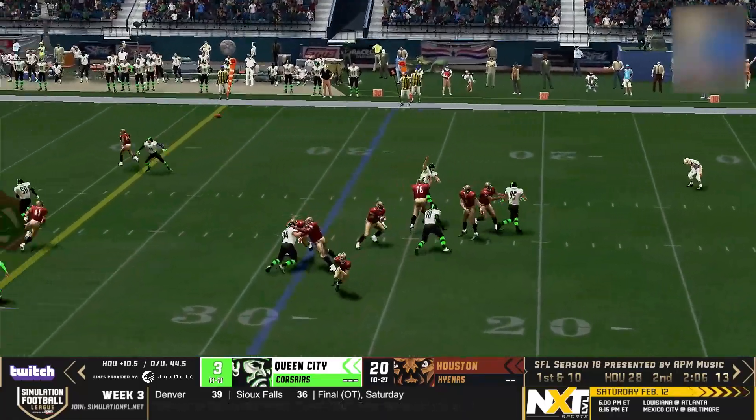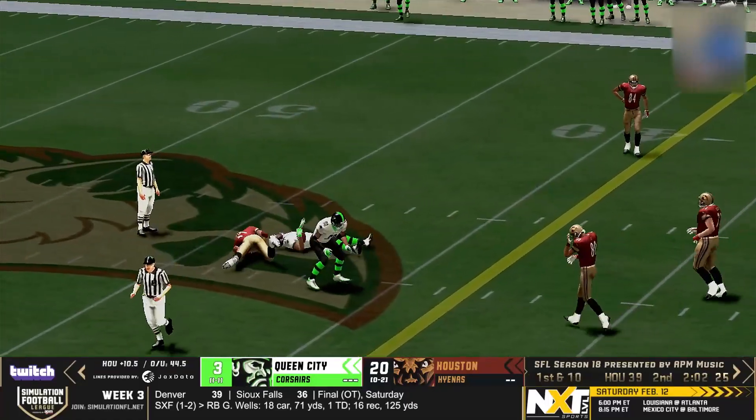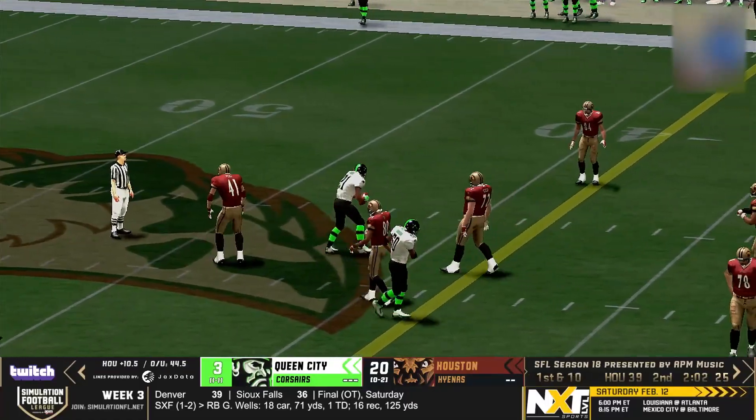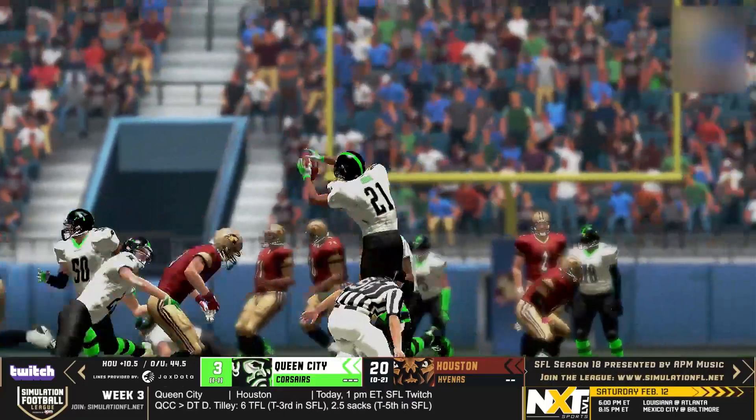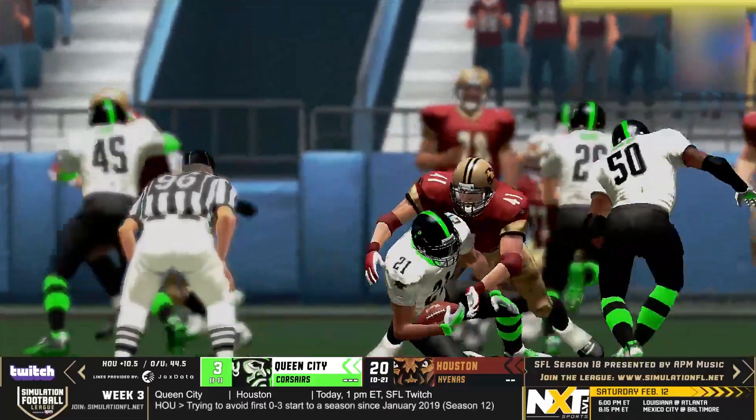Looking to throw it — Burr in the pocket, deep over the middle of the field — that one's picked off. About five Corsairs in that area and one of them was going to bring that down. That was not a well-informed throw by Dave Burr. I think that was Kyle Finnamore as the intended receiver.